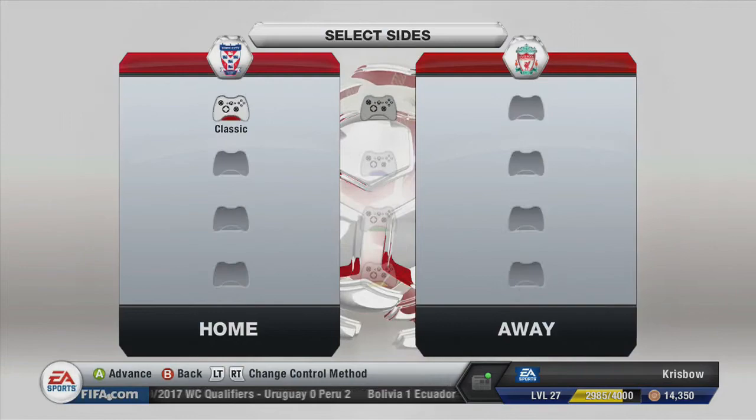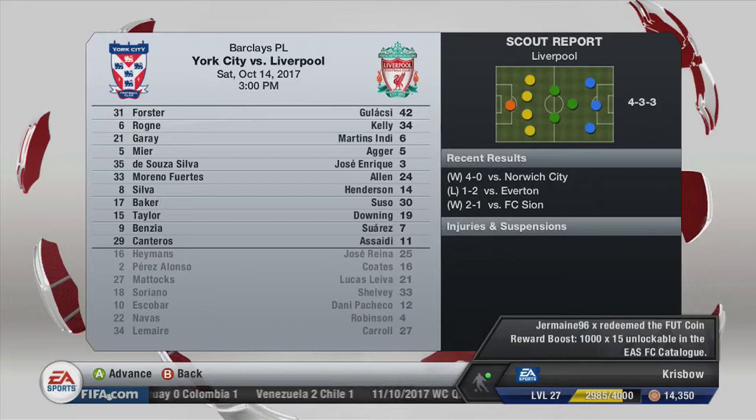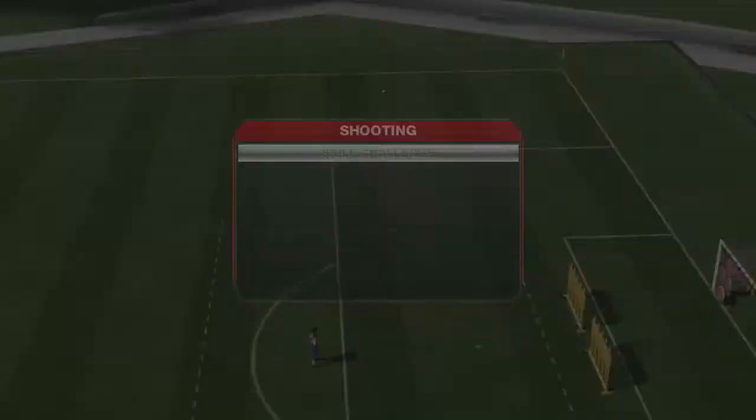Game coming up against Liverpool, who are one place above us in the league, two points above us. Liverpool have Suarez and Asidi up front. Mixed form for Liverpool — beat Sion 2-1, lost to Everton in the Merseyside Derby 2-1, then beat Norwich 4-0. Playing a 4-3-3 formation. We'll see how we get the game underway as soon as we can.